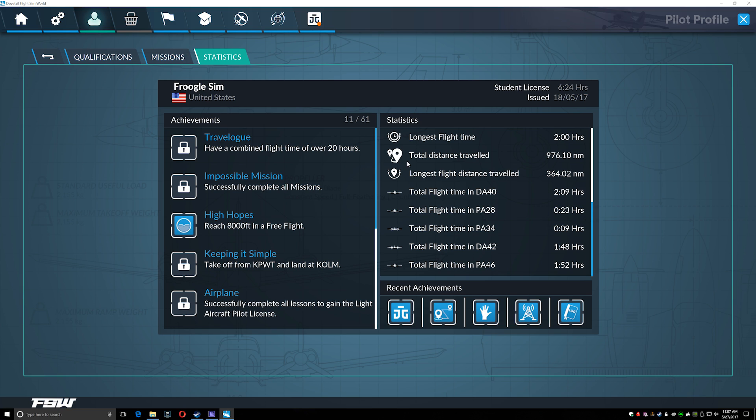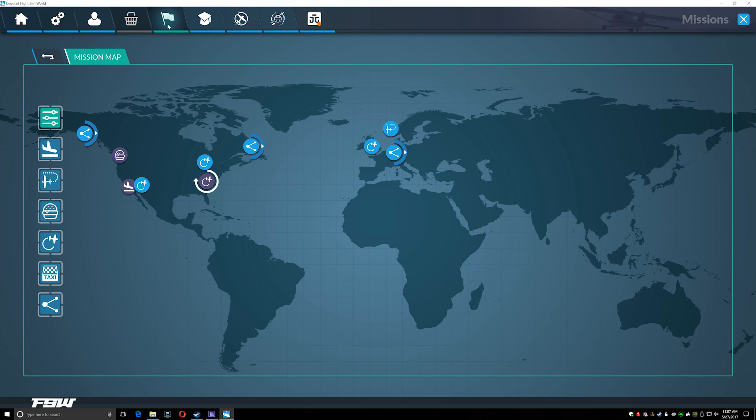There are a number of default aircraft included — all GA at the moment. Dovetail have said they want to set a benchmark for third parties to match by building high-quality GA aircraft at launch. Some are good, some not so good — it is early access. Missions is probably the highlight of Dovetail's new sim. There are a set of missions like adventures with pretty good recorded voiceovers, and they're really good fun. I got quite engrossed in working through them.